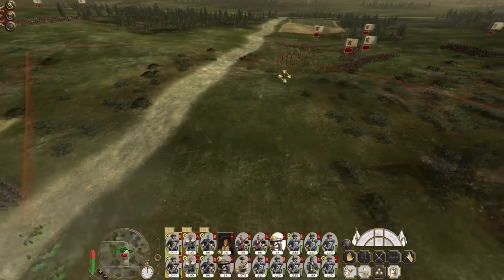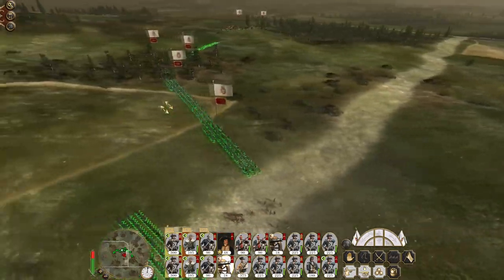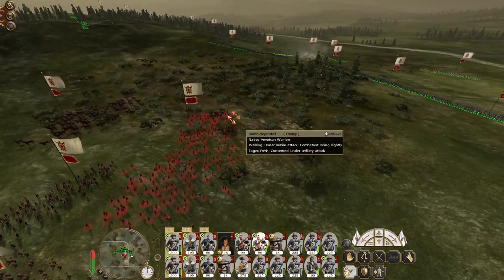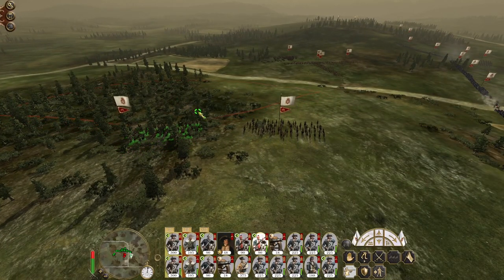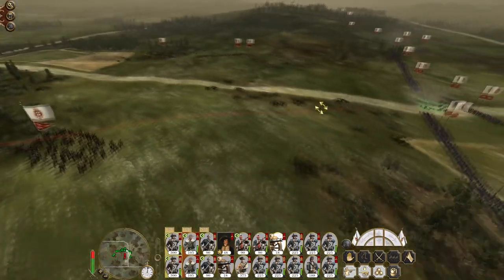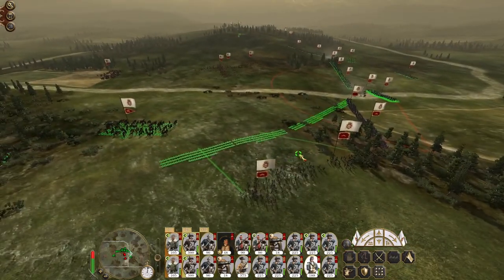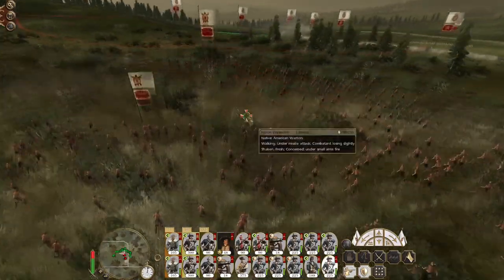Now we switch to canister shot - it's not across the board. Probe forward, see if there are any more or where they are because there are more than this. I'll put my grenadiers out on the flank pushing in - a frontal charge is not going to work because we have superior forces.